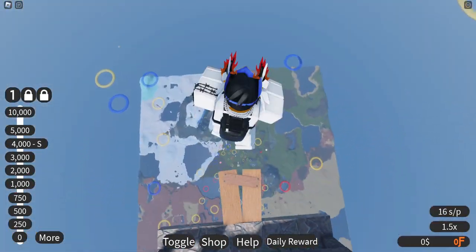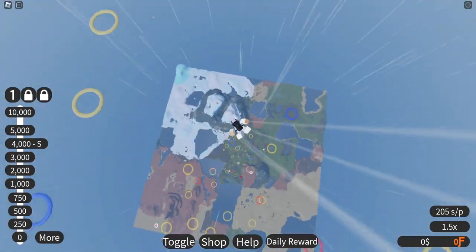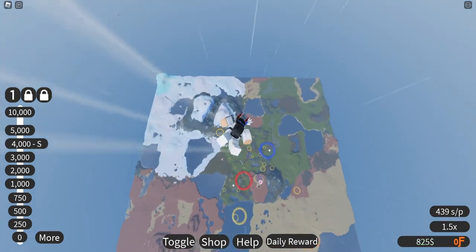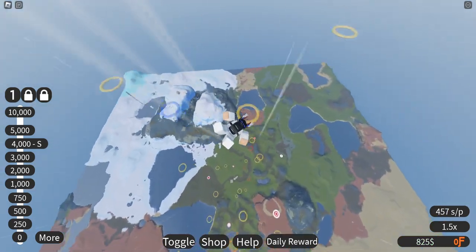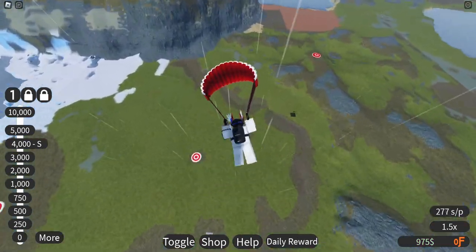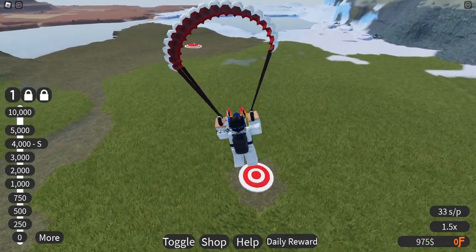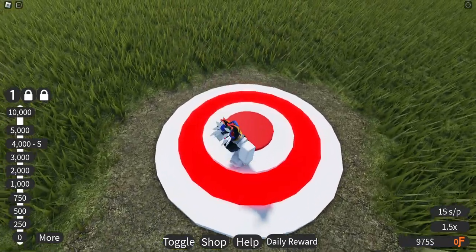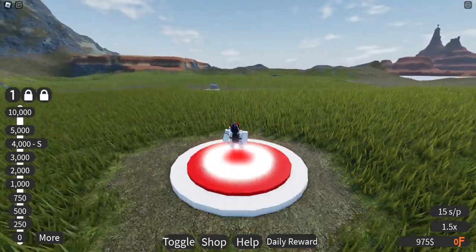Here we go — oh Jesus, look at this! We got some like hoops to go through. I suck. Parachute! Land on the target — oh, this is sick! We got points for landing on target.